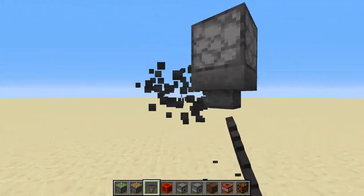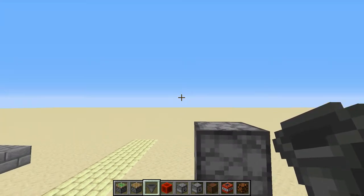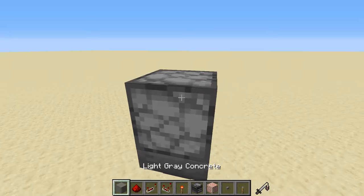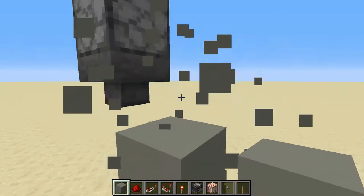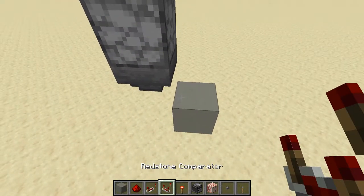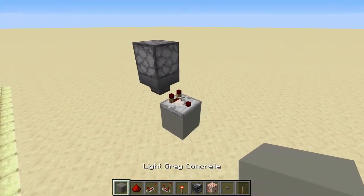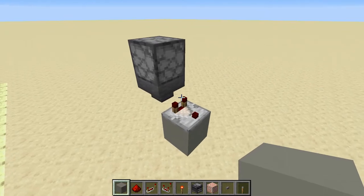You want to put it on this side — you want to have it pointing away from the side of the redstone. That's where you want that. Next, you want to take a block and go underneath it like this. This needs to be a solid block, and then it goes like that with a comparator on top. This is going to become the item filter that makes it so only your pass works.